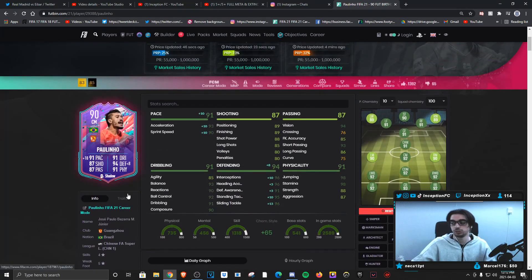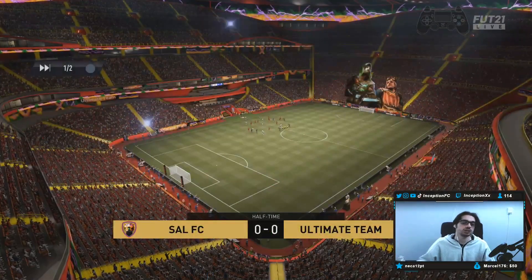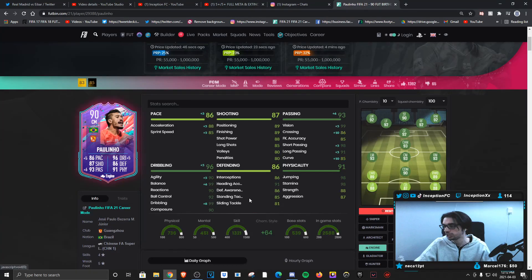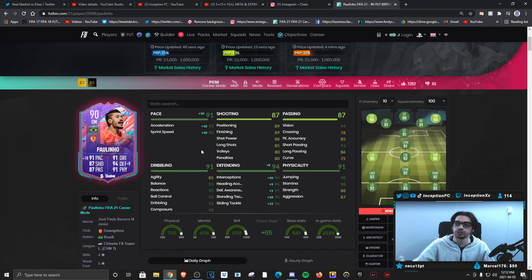Do I think a dribbling boost would be a complete waste? Yes — I think the shadow chemistry style still makes the most sense. If you give this card an engine chemistry style, it looks pretty cool with 88 acceleration and 85 sprint speed, plus the dribbling and passing boost while you already have good base defending and physical. But with pace being so important this year, boosting his acceleration and sprint speed by plus 10 each and boosting his defending stats is definitely more important, in my opinion.